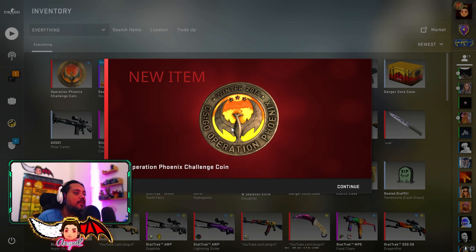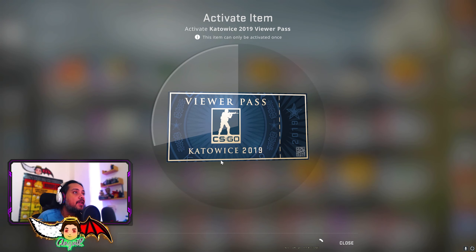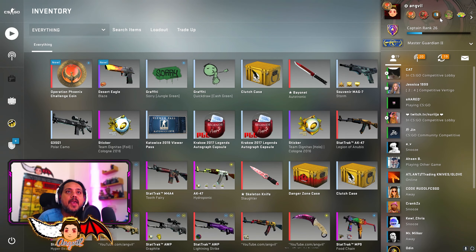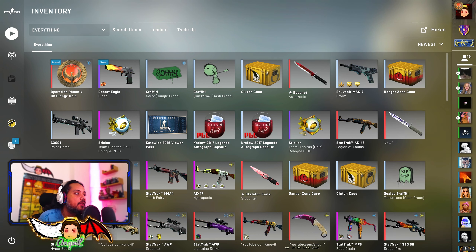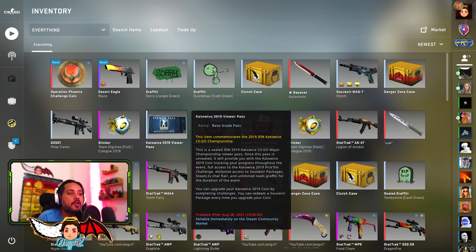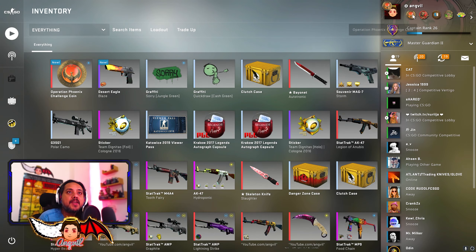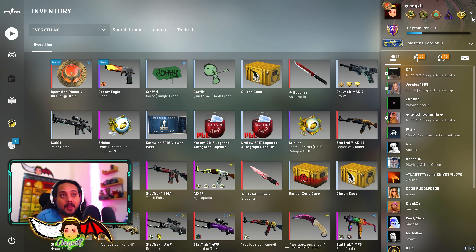That is all what this is. Same thing with the Viewer Pass. It says 'We are unable to retrieve your item, please try again later' — because I already have the Katowice 2019 coin. I cannot redeem it twice. You can only redeem each item one time. That is basically why the Operation Pass still exists.